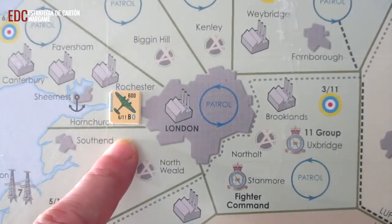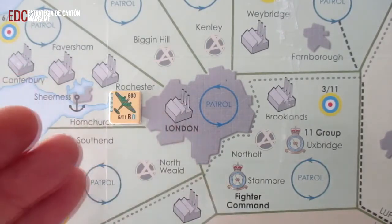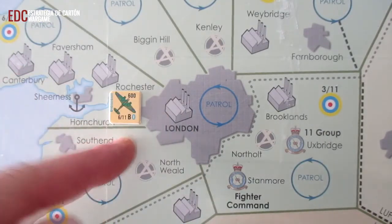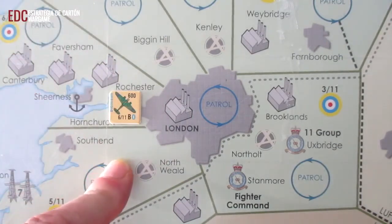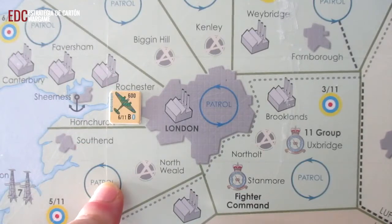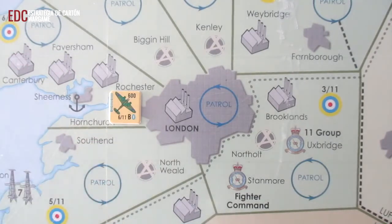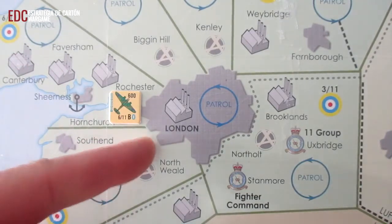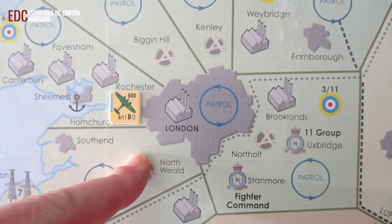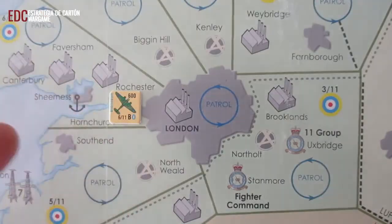Tengamos en cuenta también que durante las incursiones diurnas, los escuadrones de Blenheim funcionan como el resto de los escuadrones. Por lo tanto, podríamos ponerlos a patrullar y hacer todas las cosas que pueden hacer el resto de aviones; no habría ningún tipo de problema y podrían incluso responder a las incursiones enemigas. Lógicamente, podremos colocarlos en el cajetín de las patrullas nocturnas, que al fin y al cabo esa es la función que tienen estas fichas en el juego.